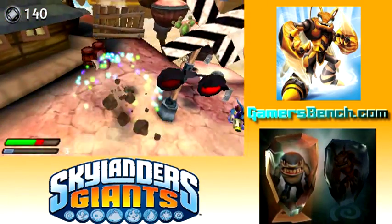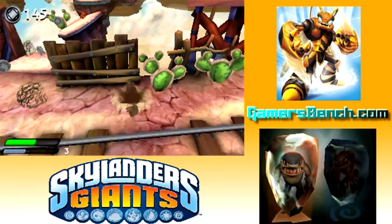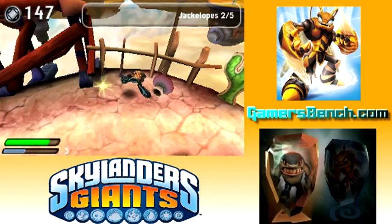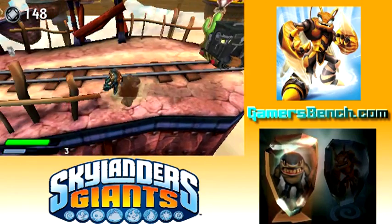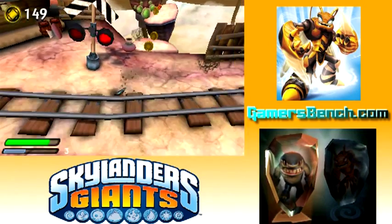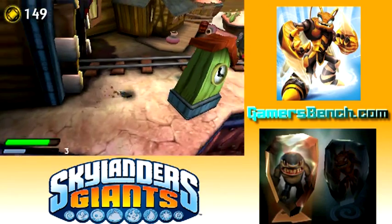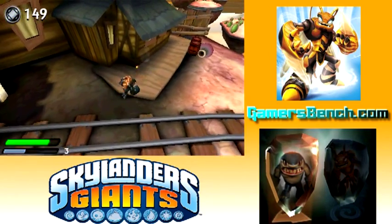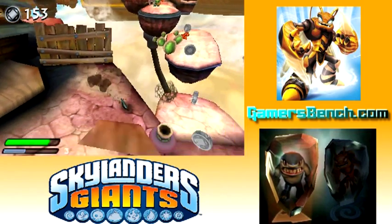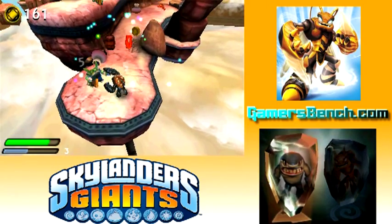Once he gets upgraded, he'll get these brass spiked knuckles — looks really cool. That's actually what the Series 2 figure has. Just watch out for the train there, pretty much just try to stay off the tracks and it'll be alright. Let's check over here — can't go in the tunnel. Actually looking forward to him getting the punching upgrades.